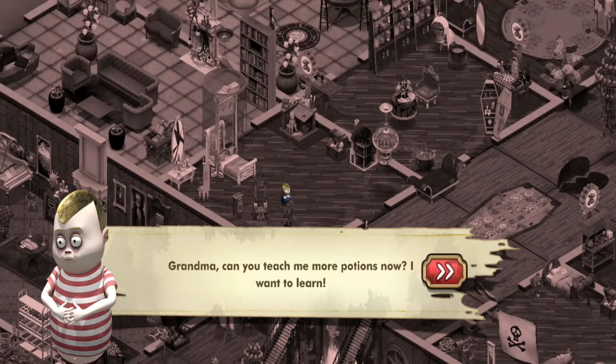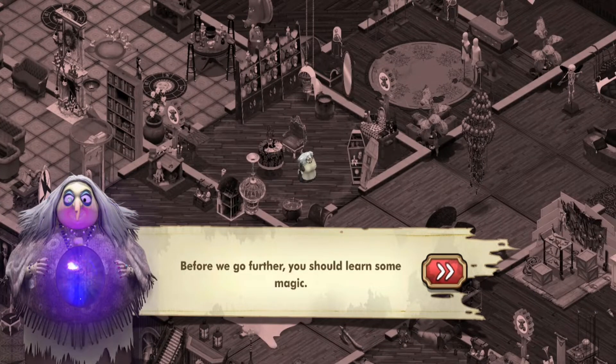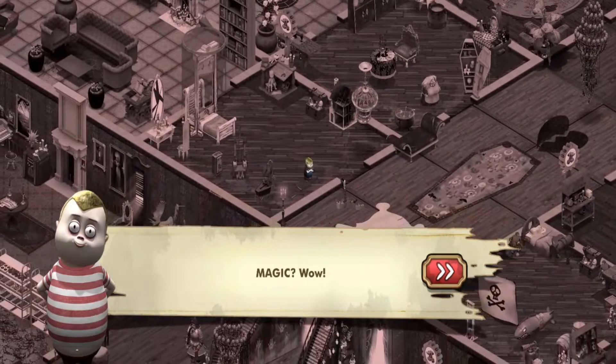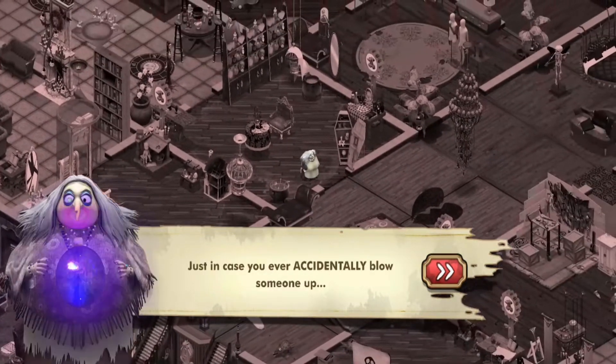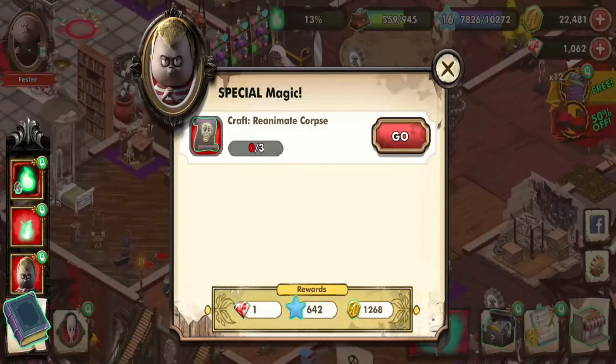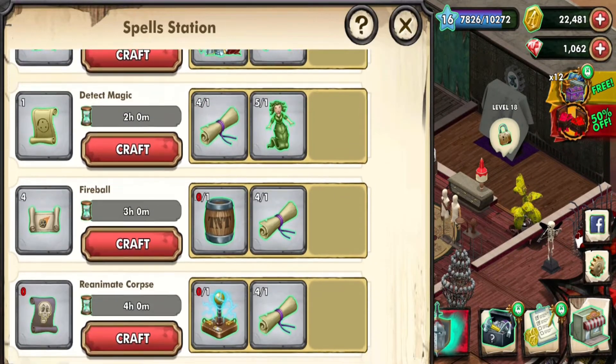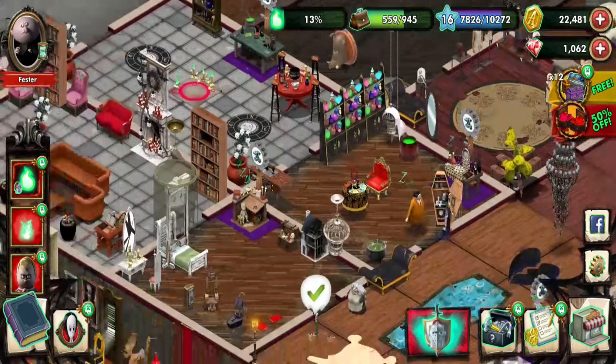'Grandma, can you teach me more potions now? I want to learn.' 'Before we go further, you should learn some magic.' 'Magic? Wow.' 'Just in case you ever accidentally blow someone up — a spell to reanimate corpses will help you cover your tracks.' It's called special magic — I'm not sure what's so special about it.